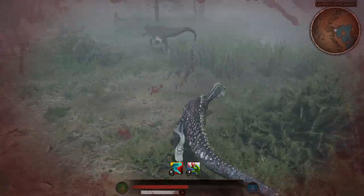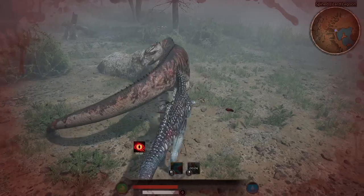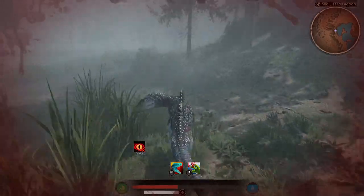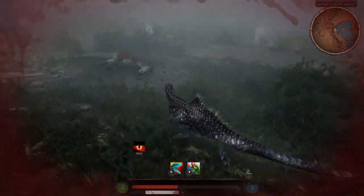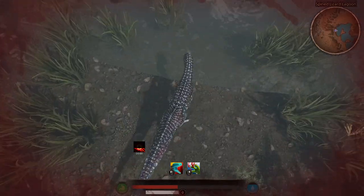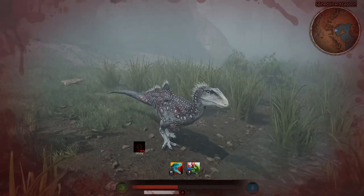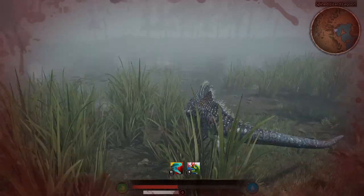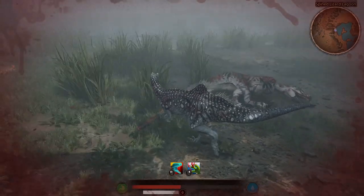He decided to chase me, which he shouldn't have done — I just outturned him there. He's on scars, he's gonna bleed out. There it is. Pretty simple — that was a mistake on his part, chasing me. I should start using that more often. Even sitting at a distance: if he wasn't bleeding I would have sat down, then when he starts chasing me away from the water I can let him chase me, turn, and get behind him again. I should use that more often — just bait people to chase me.